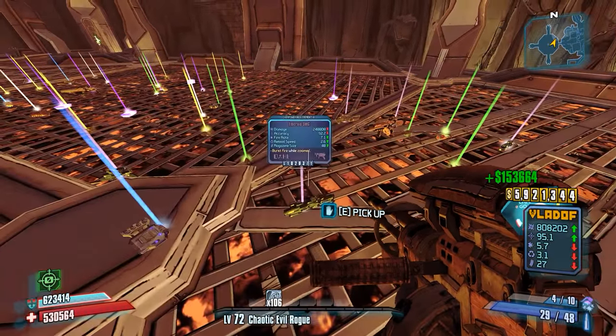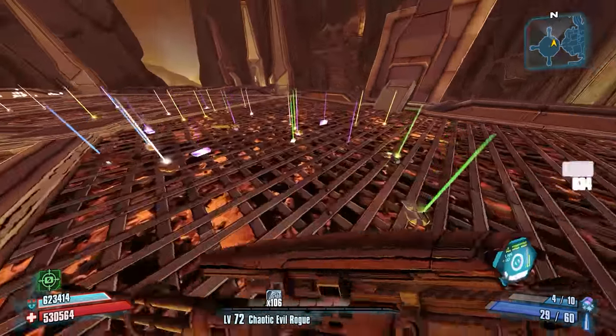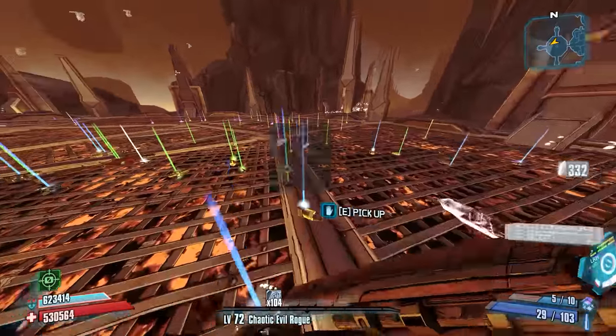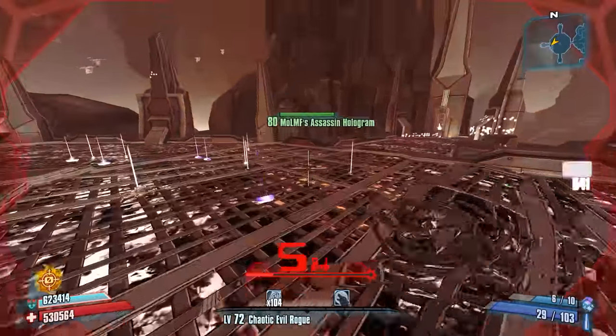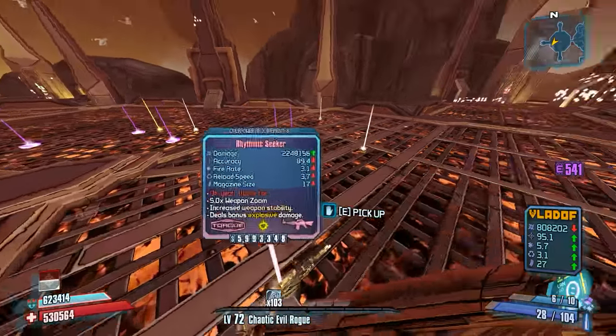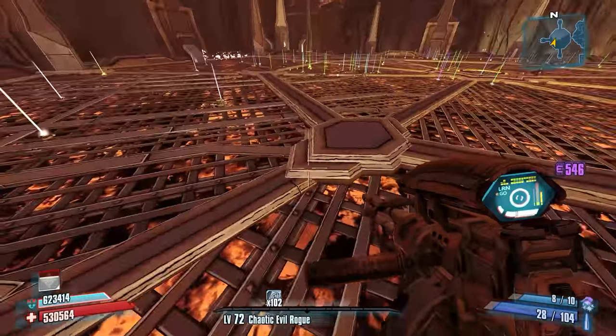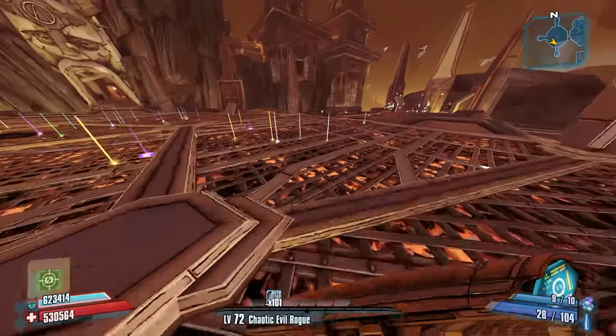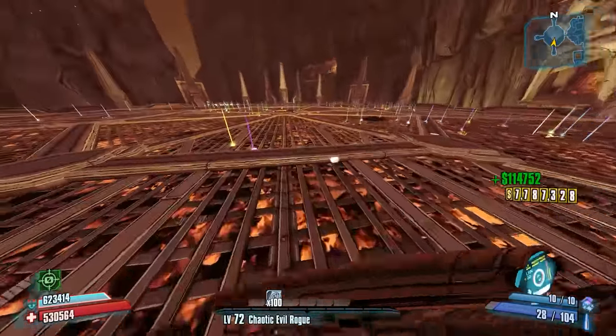Cubic Zirconia there, an emerald. Let's see if we got another blockade — the blockade's always going to be over here in this area. A seeker. I think that was already there. There should be another one somewhere. Should get one Seraph item per kill, I think.